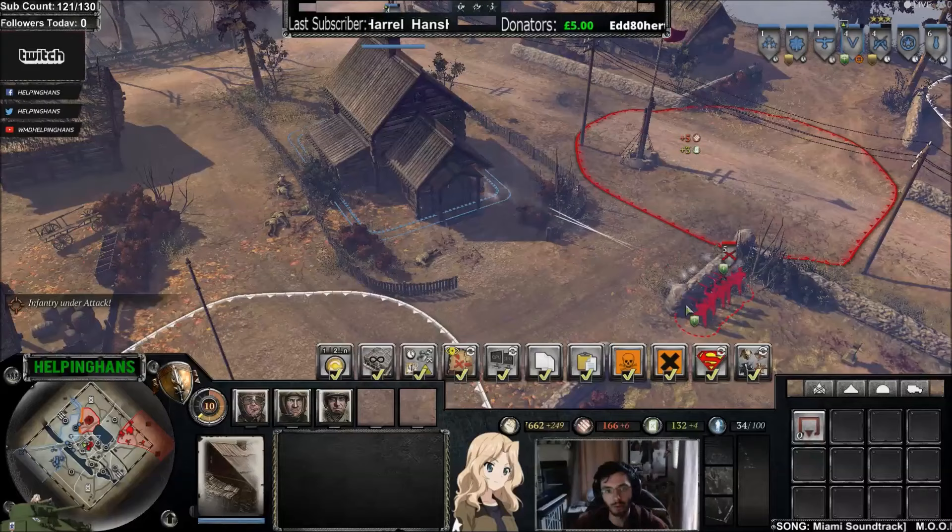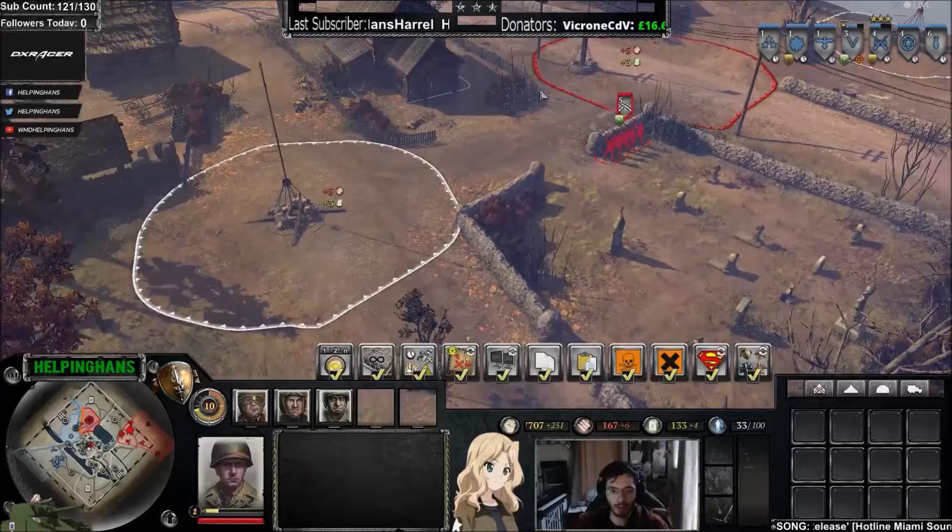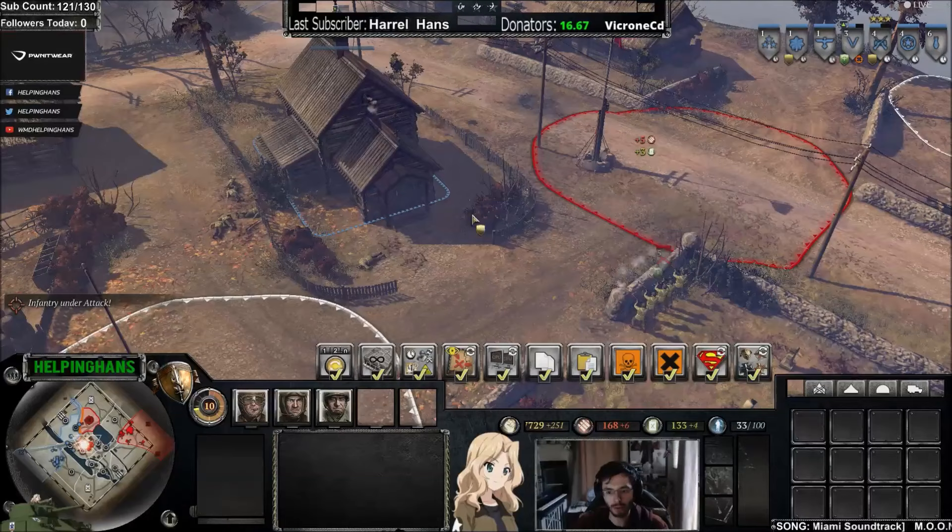If four grenadiers were shooting at the rifleman squad at the same time, the grenadier squad might win. But because we looked at the map and used the terrain to our advantage, the rifleman squad is now beating the grenadier squad. Understanding the layout lets you exploit these situations.